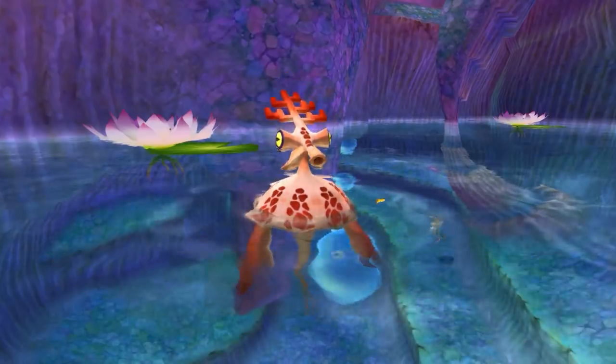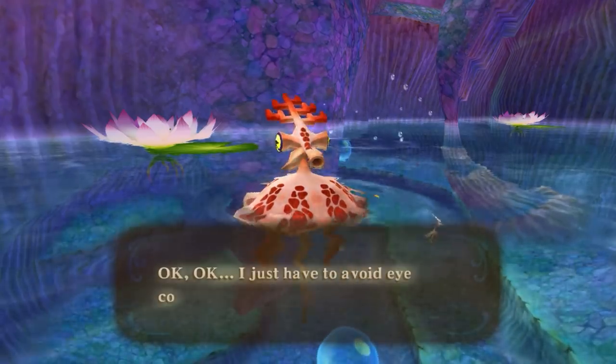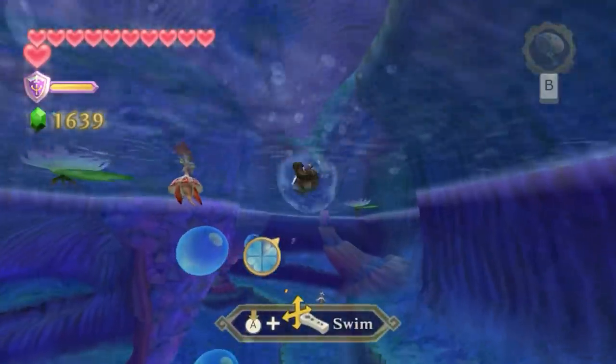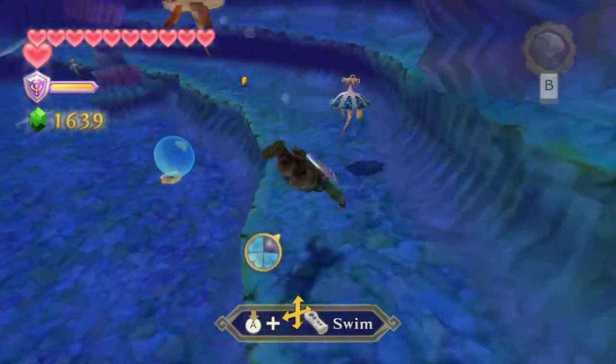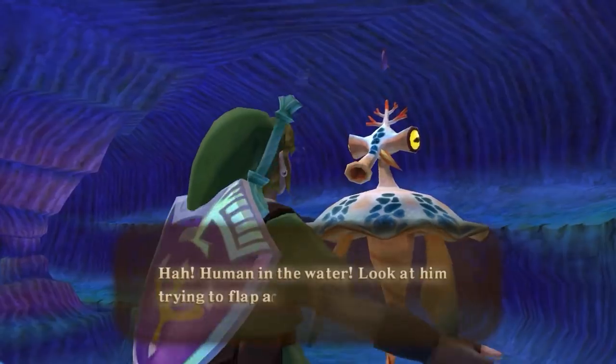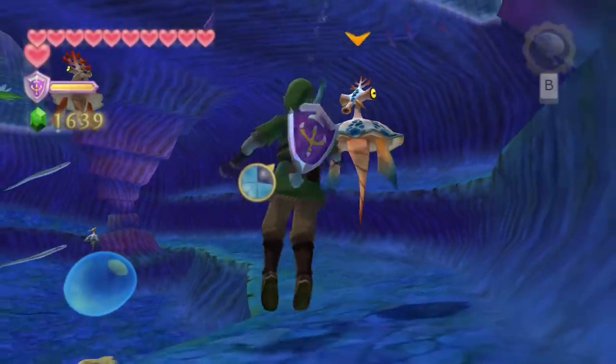The Parella tribe from Skyward Sword live in Lake Floria. They kind of look like a strange octopus mixed with a jellyfish, and were also one of the five races that fought Demise with Hylia. By the time Skyward Sword rolls around, though, they're serving the water dragon Faron.